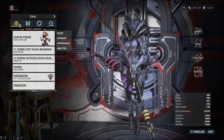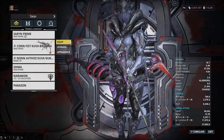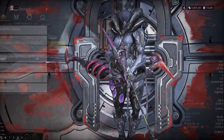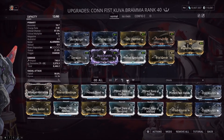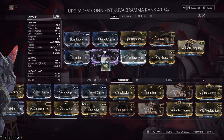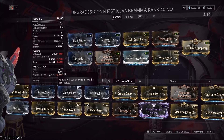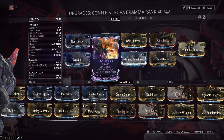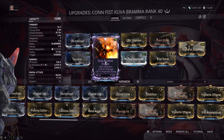You only need to get 25 kills and enemies clump up in batches of about five or six, so it's very easy. Toxin or Radiation both work as all-rounders. If you don't have a Riven, just put Vigilante Armaments in that slot — much smaller numbers, but functional. Hopefully you get a good Riven after however many rolls.